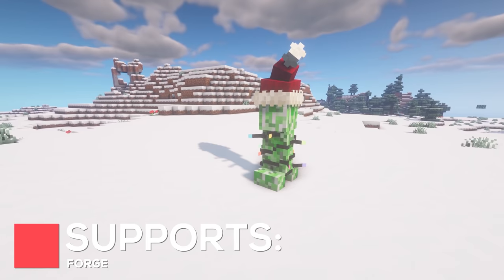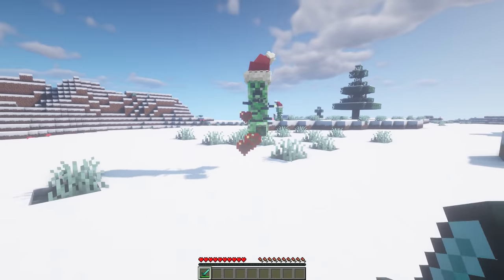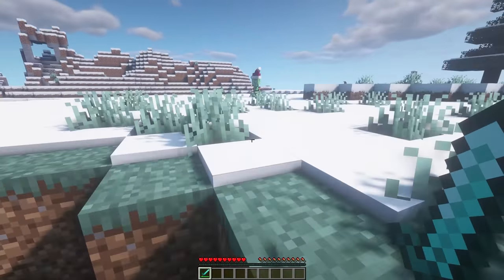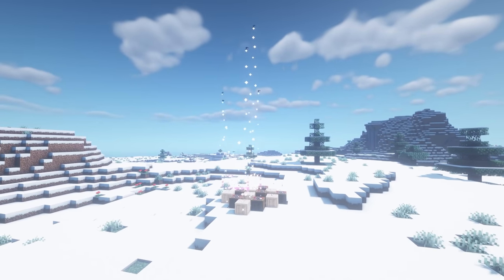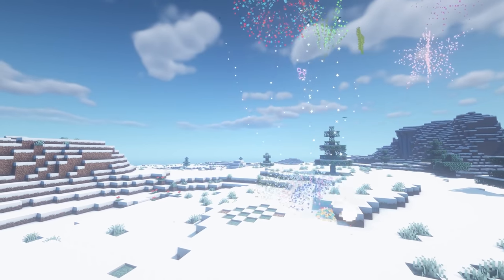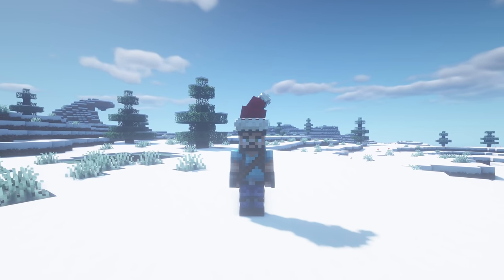Festive Creepers are a new Hostile mod which are part of the Winter Jam 2020 event. They're a new variant of Creepers which will spawn in any biome during the month of December, although they can spawn in snowy biomes at other times throughout the year. When killed, these will drop Firework Dust, which can be used to craft Firework Crates and Firework Mine Cards. They also have a chance of dropping a Festive Hat, which you can wear on your head.